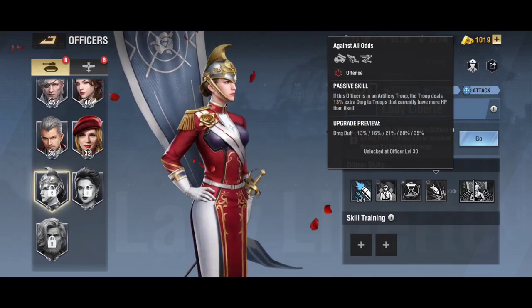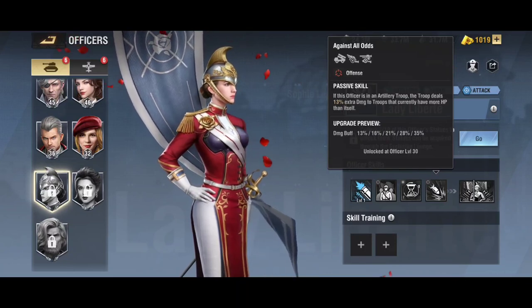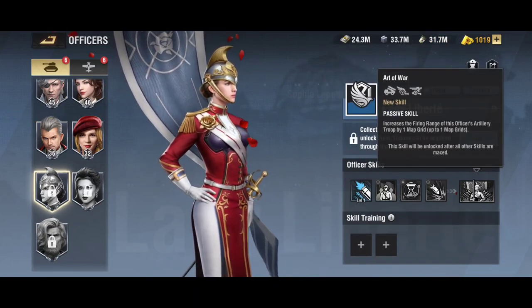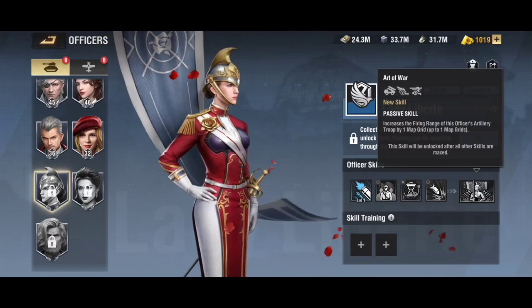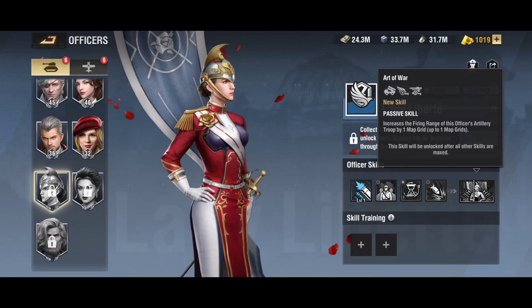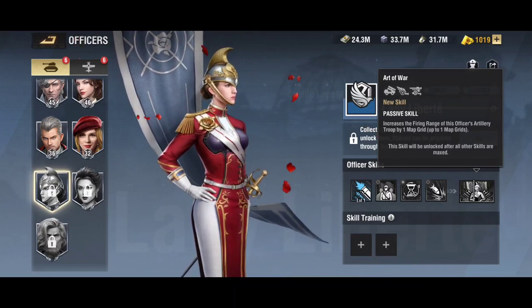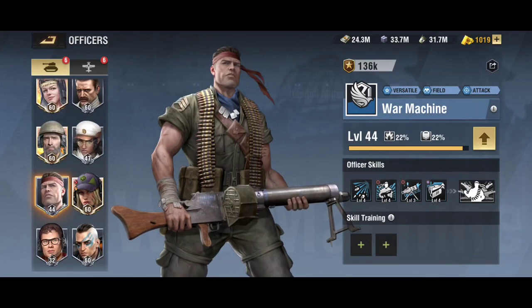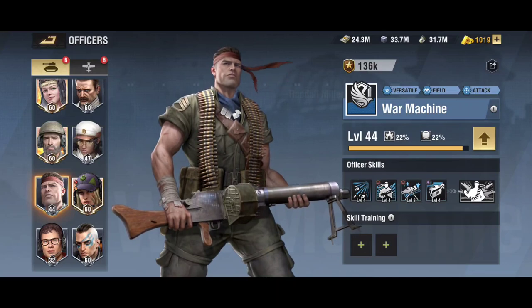Her fourth skill allows the artillery troop to deal 35 percent extra damage to troops that currently have more HP than the troop itself. Her awakened skill increases the map grid by one, making her S-class. You can't go over five map grids on a howitzer, but this is super useful if you're running two howitzers — Antonina on one and Lady Liberty on the other. I'd pair Lady Liberty with War Machine for up to 35 percent load time reduction when his awakened skill fires off.